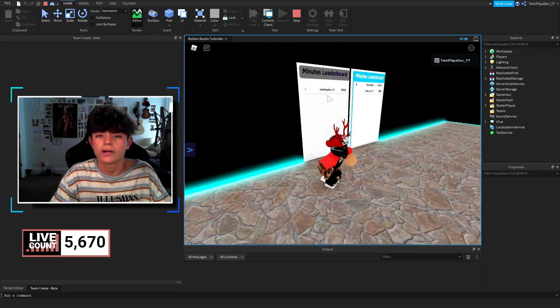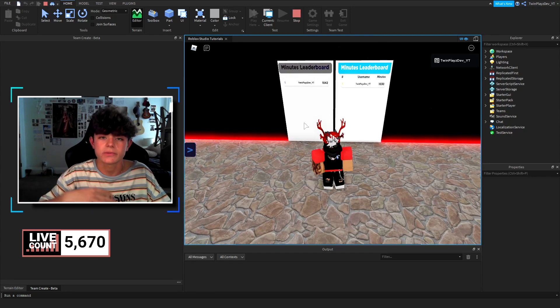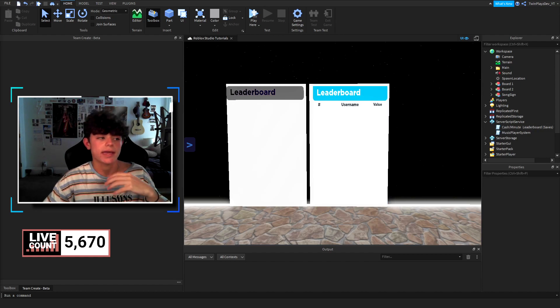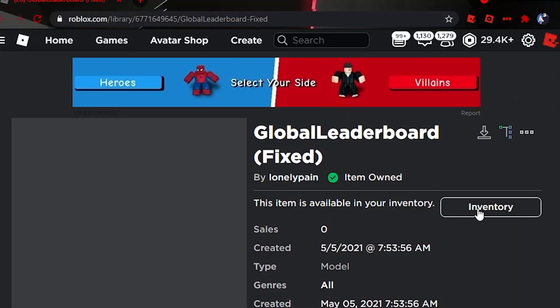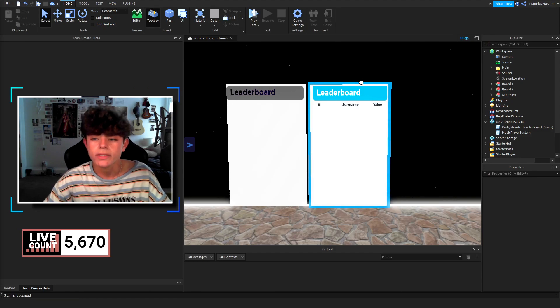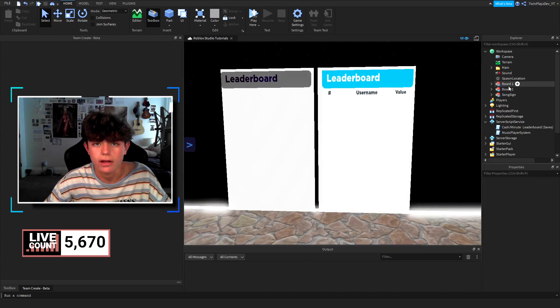You can see here it says 1042, and I want to talk about the difference between the two boards and how to get them working. All these models are in the description — grab them and let's go. I'll grab this one real quick — this is 'Lonely Pain' which is c9's. You click it, it should say 'Item Owned,' and now you own it. Then you go to the Toolbox and put it in your game — that's pretty much how that works.